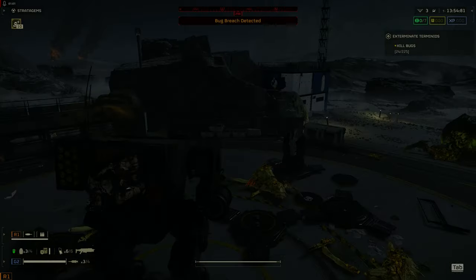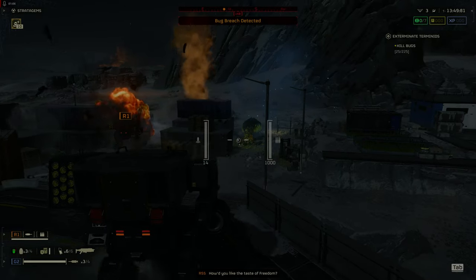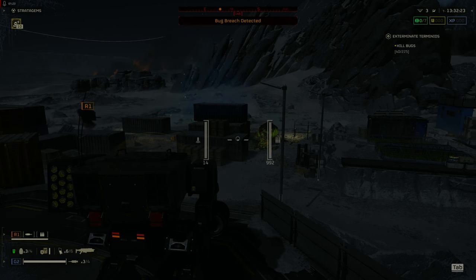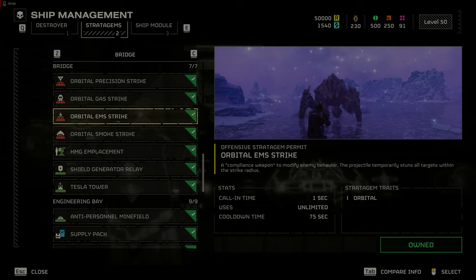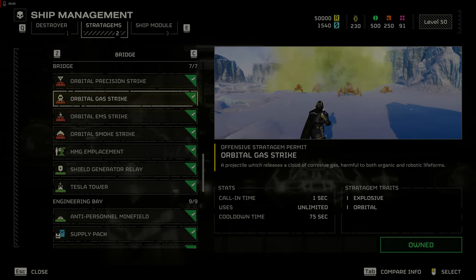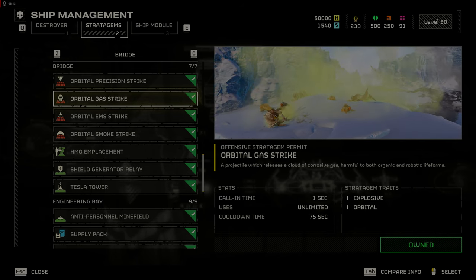The Patriot Exosuit is useful for defending the extract or civilian evacuation — its rockets can kill Chargers and Bio Titans while the Gatling gun takes out small to medium targets, but it has limited ammo and cannot take much damage; think of it as a glass cannon. The Orbital EMS Strike is very good at slowing down enemies so they can receive a dose of democracy via airstrike, orbital strike, and all other tools of liberty. The Orbital Gas Strike is good at taking out large clusters of enemies, but some will come out of the gas unaffected, so be ready to deal with the survivors.